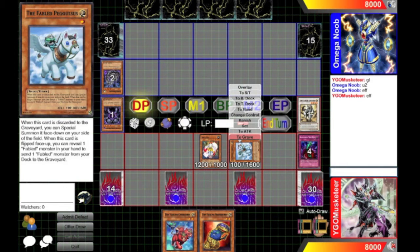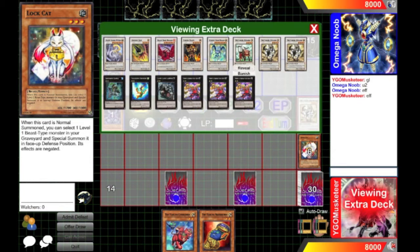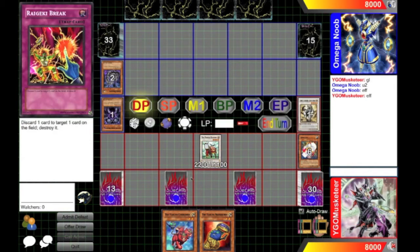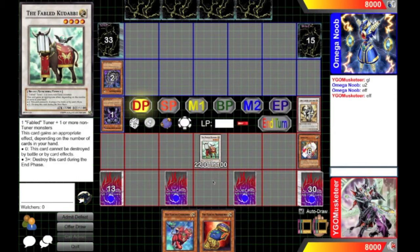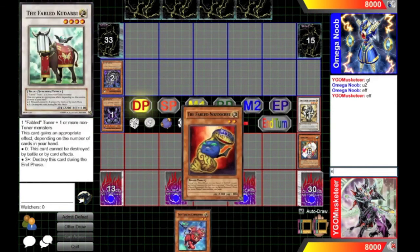We're going to do stuff slightly differently, because you don't completely just go for Unicor in this deck. The beautiful thing about this deck is you can go for other things as well. So I'm going to go for a level 4 Synchro — I'm going to go for the Fabled Kudabi. The Fabled Kudabi is the other level 4 Fabled Synchro, which gets an appropriate effect depending on the number of cards in your hand, just like Unicor.